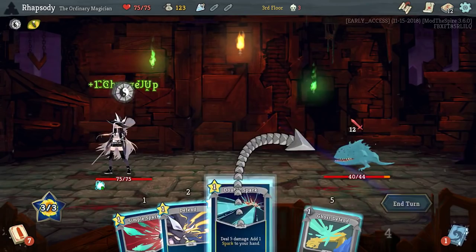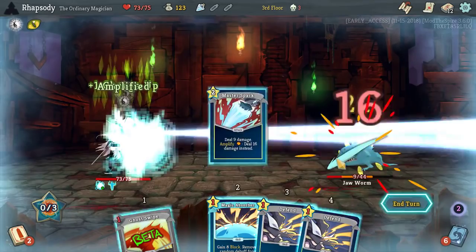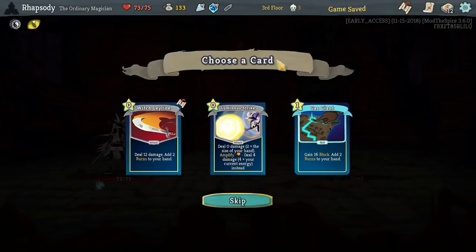A wee bit short of the amount of defense I wanted that turn, but hey, it happens. Should be able to kill right here. Gas Giant, Luminous Strike versus Witch's Leyline. Oh, Witch's Leyline though — it's part of our quests.